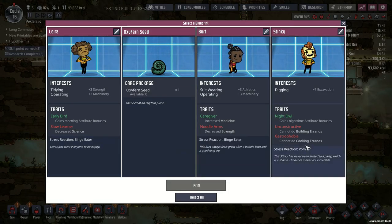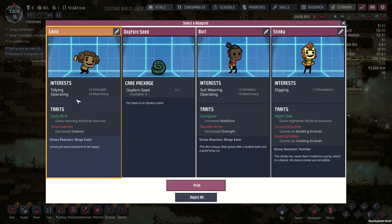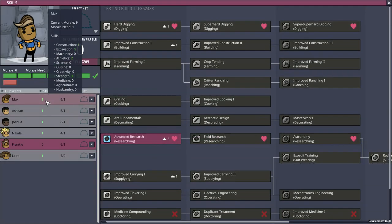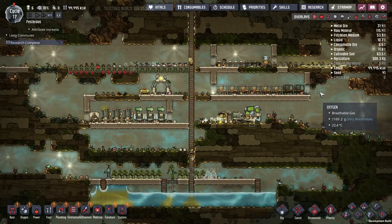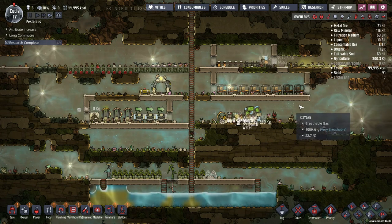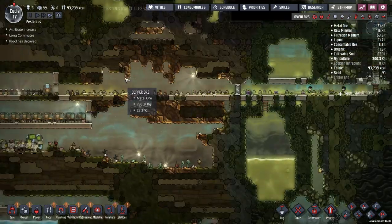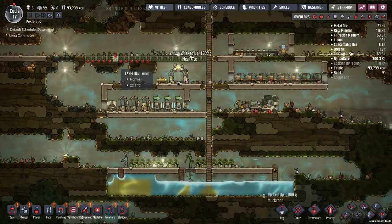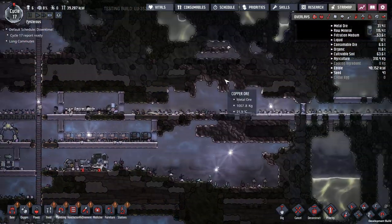Slow learner, decreased strength, won't build — what kind of a dupe won't build stuff? Science minus three. I need to get some more dupes so I'm going to take her. New skill points — super hard digging, that's great! The important thing to notice about the base is it's pretty safe. I'm not having temperature problems, I have plenty of food — although this map just had plenty of food — and plenty of water, at least for now. What I really need to call this a self-sustaining base, besides the fact that you can run out of dirt and water, is cooling. I need those wheezeworts.